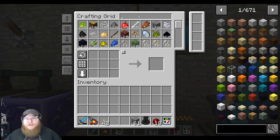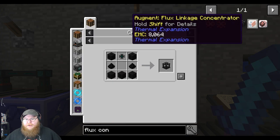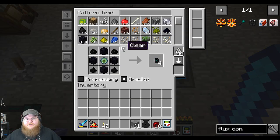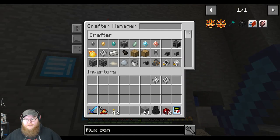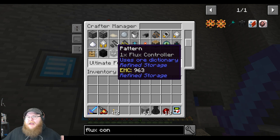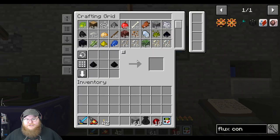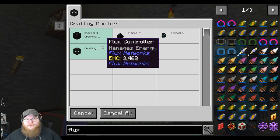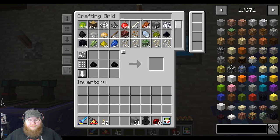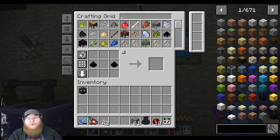For now we just want to get the flux network up and running. The flux controller will be the next thing we want. We'll need to teach this how to make flux blocks, which shouldn't be too difficult. We may be able to pull that recipe out and use it for something else if we need to. Can I have a flux controller, please? It looks like it will be able to be crafted — shouldn't be an issue. We got our flux controller.